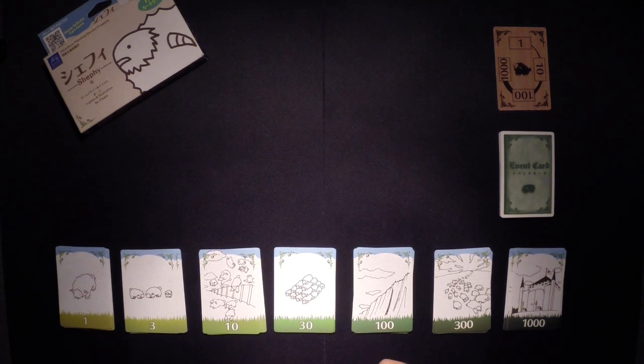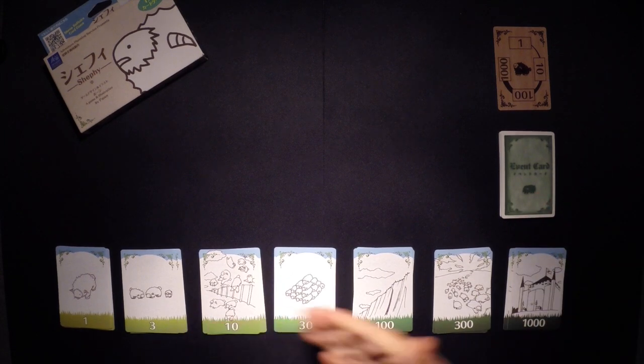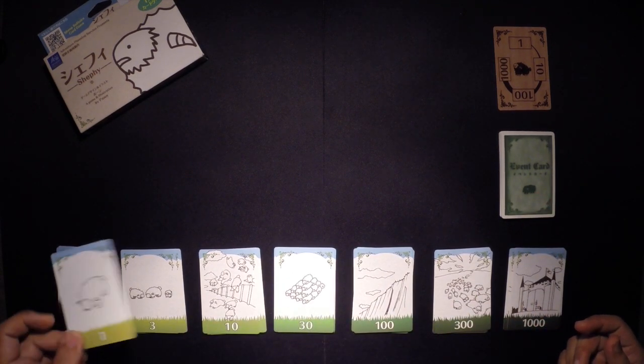We're trying to get 1,000 sheep before they get 1,000 sheep. Or at least, when they get 1,000 sheep, we already have 1,000 sheep to fight against them. To do that, we have our events and we have our sheep cards. They are in different values.